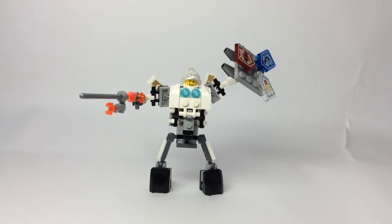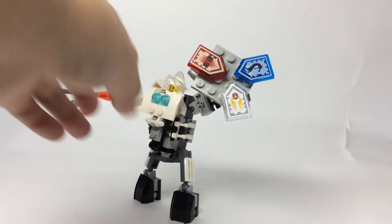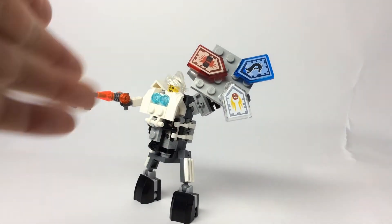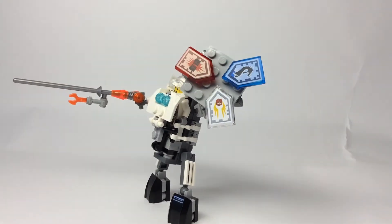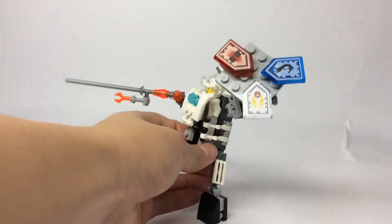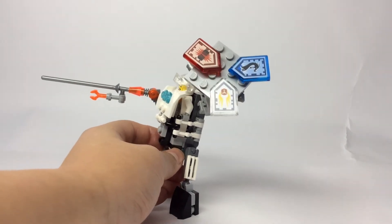And over here we have our Nexo Triangulator. Sorry about that cut guys, I actually bumped into something and accidentally knocked something over. This is the Triangulator — if you have not seen it before, these are the Nexo powers actually formed into a triangle, and they form up a hexagon. Now I obviously do not have one, as you can see here, and so I have made a custom one.